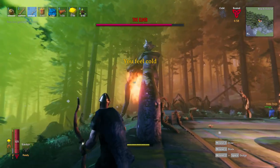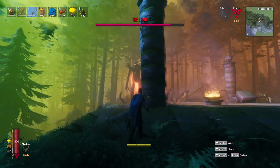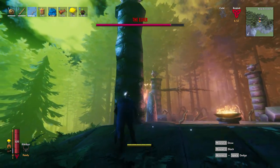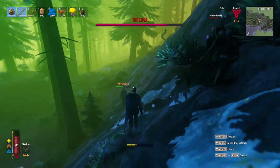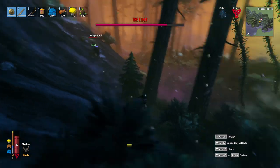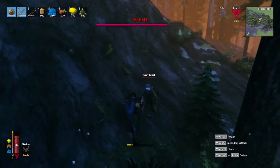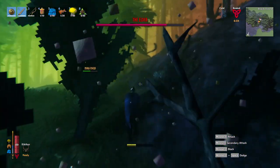The second attack is where he summons roots from the ground that will slap you when you get close. Don't get near them and just move away. Now that you know what he does, how do you win this fight? It is a very basic strategy: keep your distance, shoot as many arrows as possible, and whenever he attacks, you run. Also, whenever there are too many Grey Dwarfs, get some distance from the Elder and kill them all.